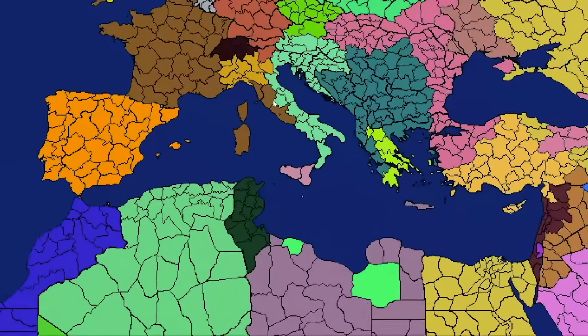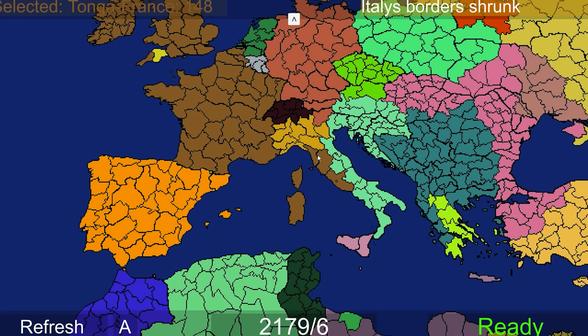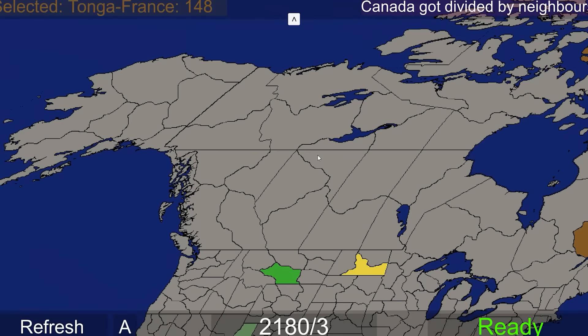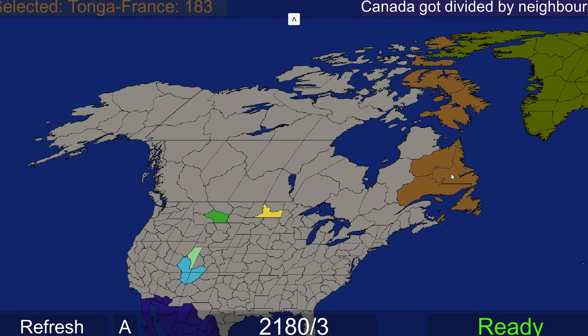I mean, do they even exist anymore? Just barely. This is all the good Italian territory - there's a lot of population up here. A lot of that was taken by Tonga-France. What was I thinking, talking all that mess in the very beginning. Canada got divided by its neighbors, and that mainly just means the USA. So that has to pull the USA really close to Russia now, especially because they got a lot of it. USA is only about 35 away.